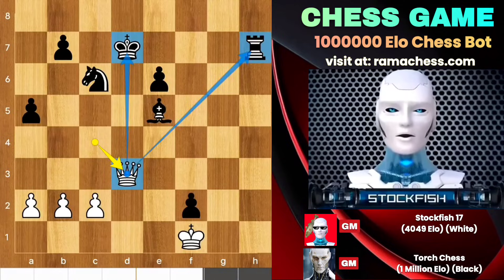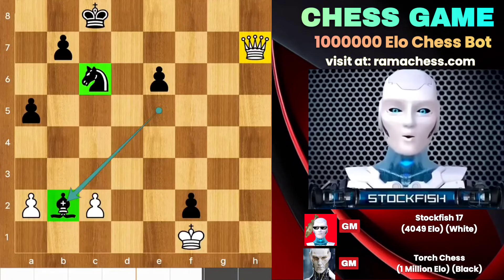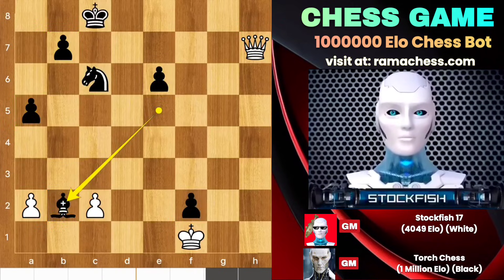Bishop takes pawn, and this position is not so bad for me. He has very good piece positions and pawns to protect the king. A single king and queen can't do anything — I have to make a combination, otherwise the game will be a draw.